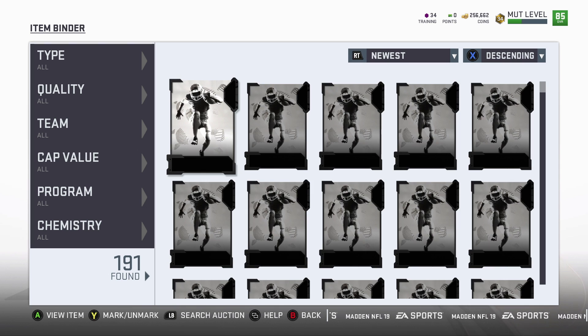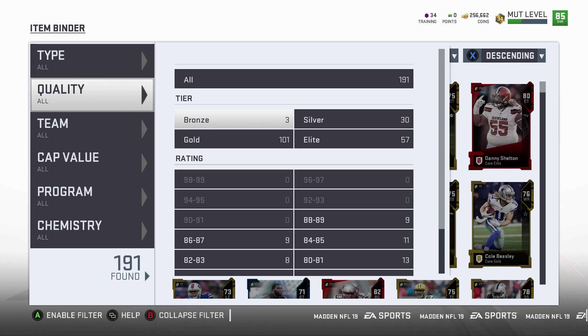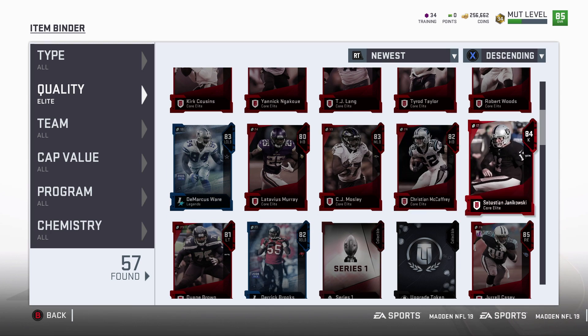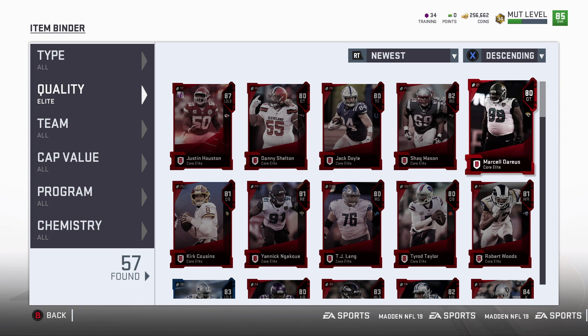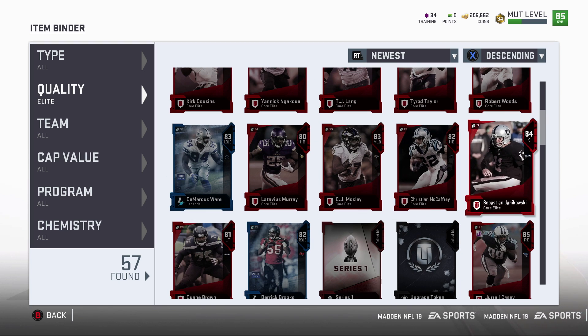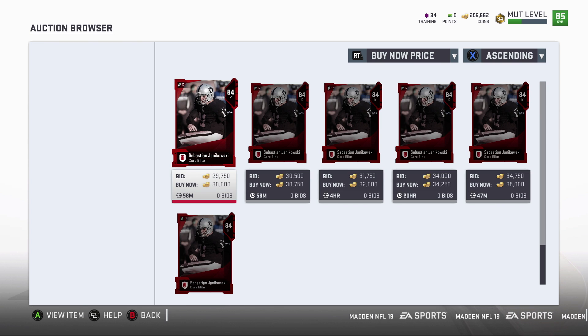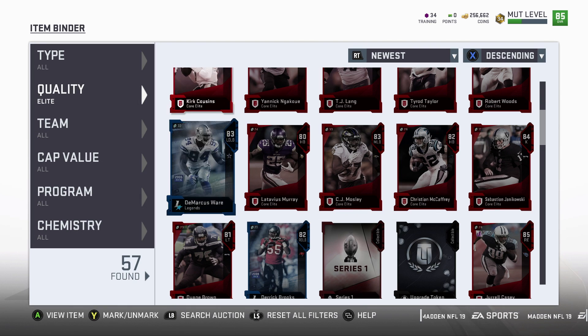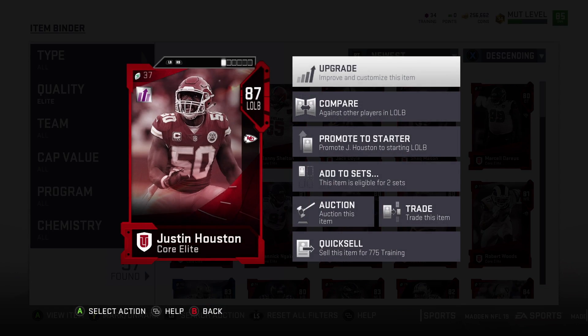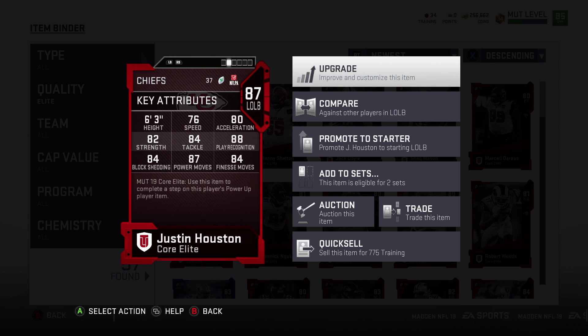Let's do a quick recap. Looking at quality elite — we pulled one, so five, ten, fifteen — 16, 17 elites total, but none of them were super good. If we didn't pull the Justin Houston, our highest was Janikowski — he sells for around 30k, not bad. Houston is the big pull that practically saved the bundle. He sells for 70k — I thought he'd be higher. You can get an 87 overall left outside linebacker for 70,000 coins? He discards for 75, 775 training.